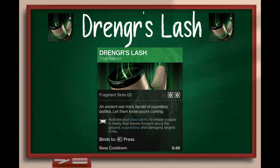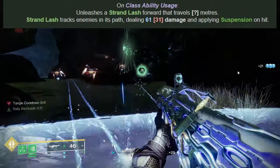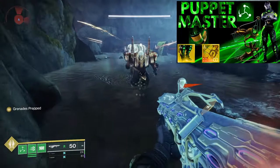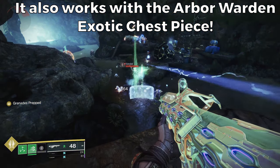Up next we have Drengr's Lash. This aspect states: activate your class ability to create a ripple in reality that travels forward along the ground, suspending and damaging targets that it hits. This one is very straightforward — you cast your barricade to suspend enemies. It can be enhanced with the Abeyant Leap exotic boots, and I actually made a really fun and strong build with this if you want to check it out.